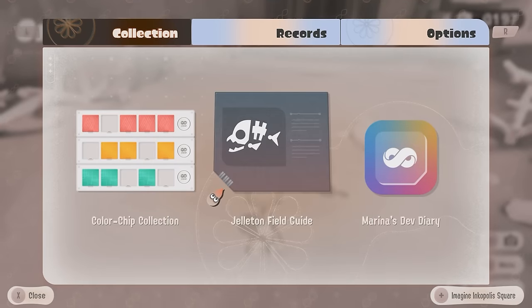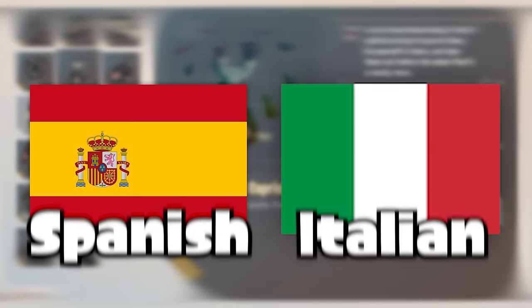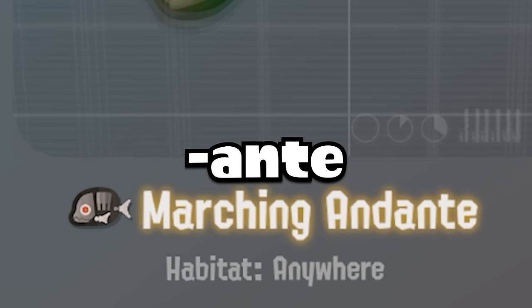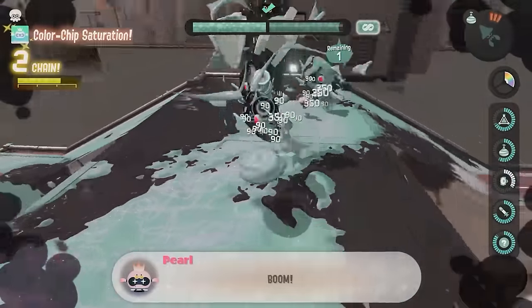Every gelatin enemy's name also adopts suffixes that can be found in many Latin languages like Spanish and Italian, such as the marching Andente, which uses the 'ante' suffix, a common suffix in these languages. Maybe people who specialize in these languages can develop some meaning to this.